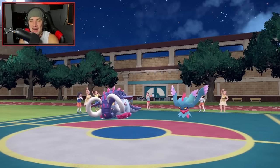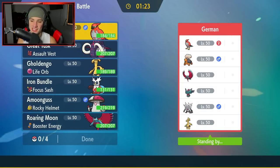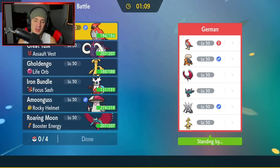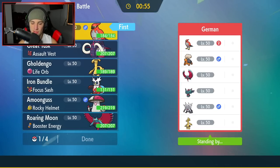We're hopping into that third and final battle, and we are guaranteeing you guys a winning record for today's video. This is my first time seeing Annihilape in Series 2, so it's going to be pretty cool to see how good he is still. They got Talonflame, Roaring Moon, Torkoal, Fluttermane, Annihilape, and Goldenghost. We're sitting one and one — I'm telling you guys, we're winning this battle and we're grabbing you guys a winning record.